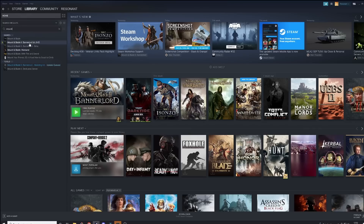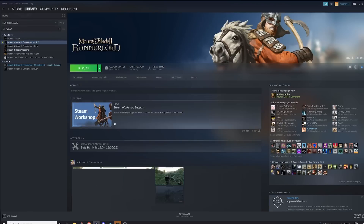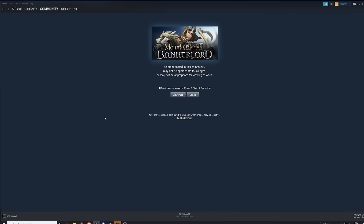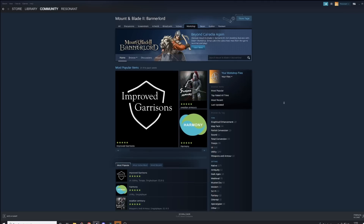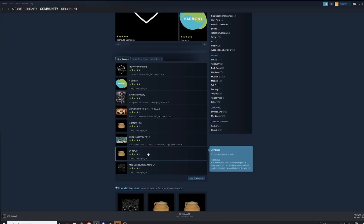So how does it all work? Going into Mount and Blade 2 Bannerlord, you can now see there is a new button — Workshop. Some mods have started to be uploaded: improved garrisons, Swadian Armoury, things like Harmony — the main mods that you'd expect.